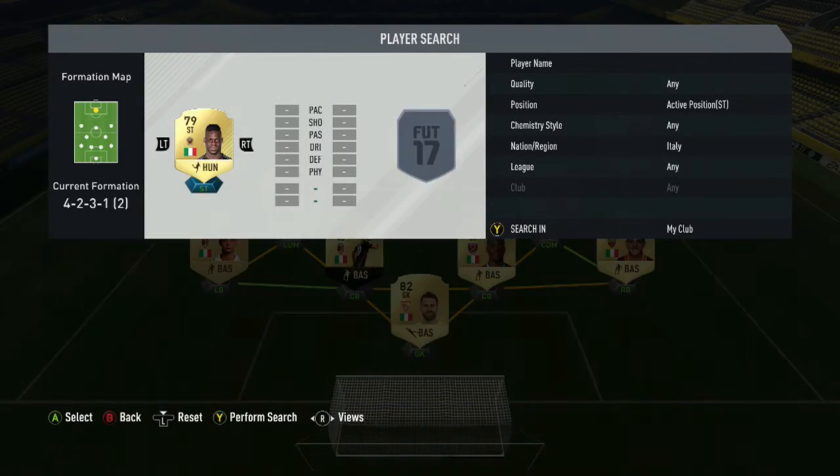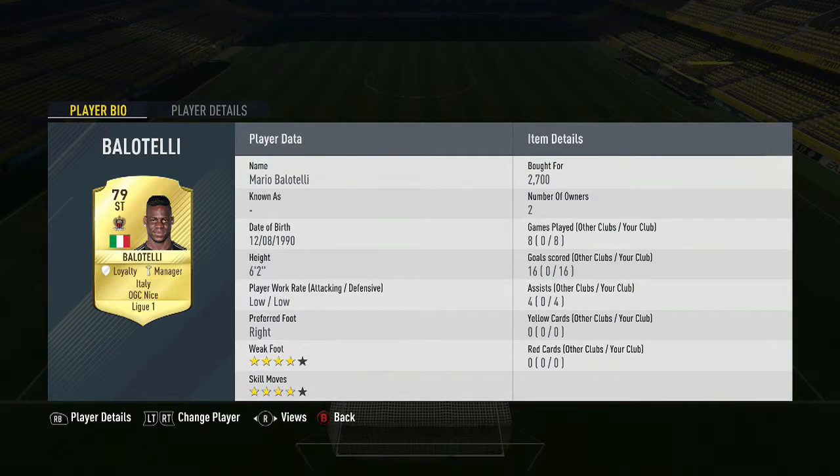For the striker up front we've got the amazing Balotelli, who has now moved to OGC Nice in Ligue 1, for 2,700 coins. He's played eight games and scored 16 goals with four assists — that's an absolute beast up front. He's got four-star skills, right-footed, low attacking, low defensive, six foot two. Stick him up front with a Hunter card and he's going to be incredible. His stats are 77 pace, 78 dribbling, 80 shooting, 26 defending, 68 passing, and 74 physical — 79 rated overall.